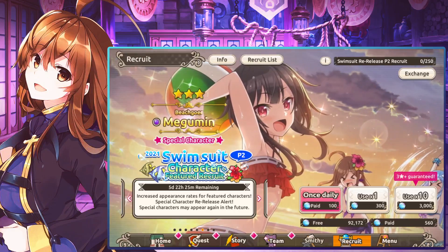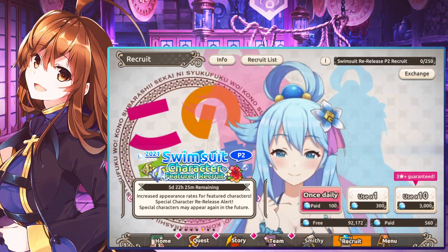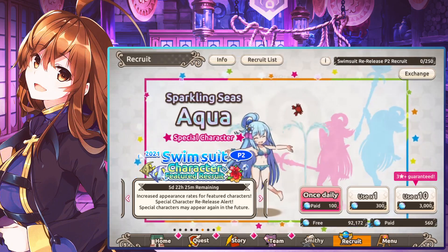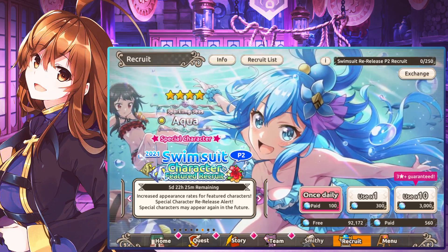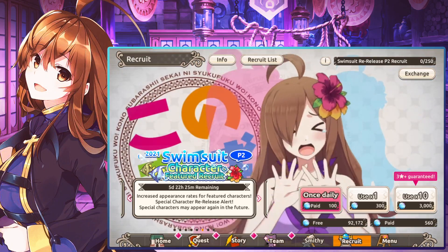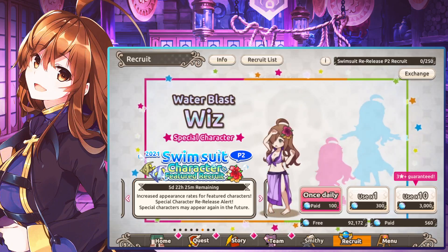What's up guys, back with another video. Today we're going to talk about whether you should summon on the 2021 swimsuit part 2 banner. These units came out last year — this is Aqua, Wiz, and E3 star Megamy. I think this banner came out the other day and I just missed it somehow, but it is up for five days and 22 hours. It's pretty much a normal banner, but the featured characters are the old swimsuit units.